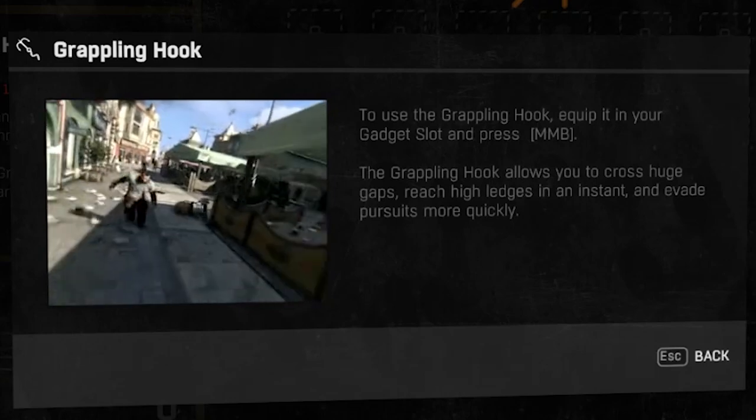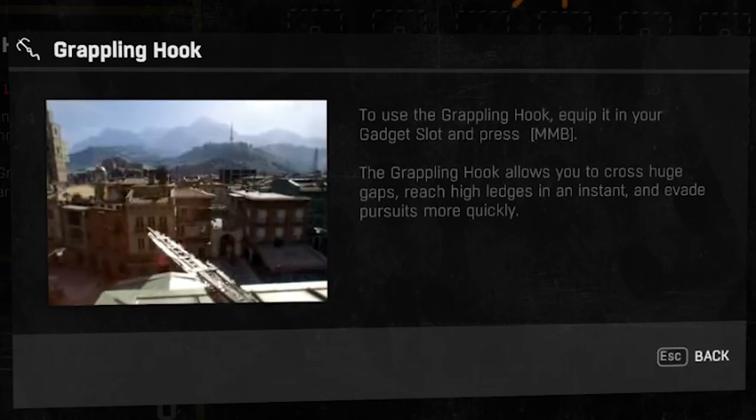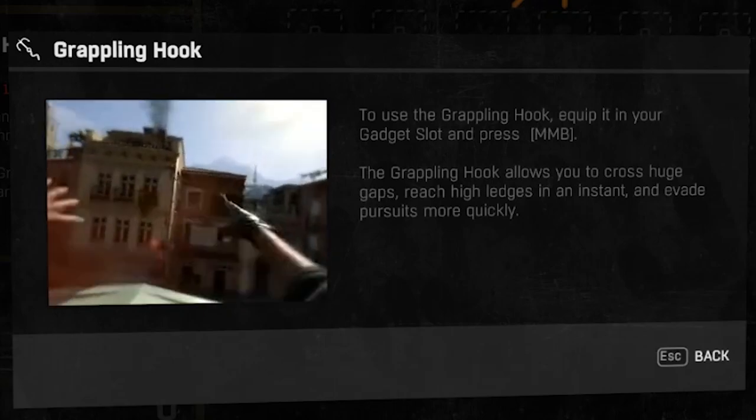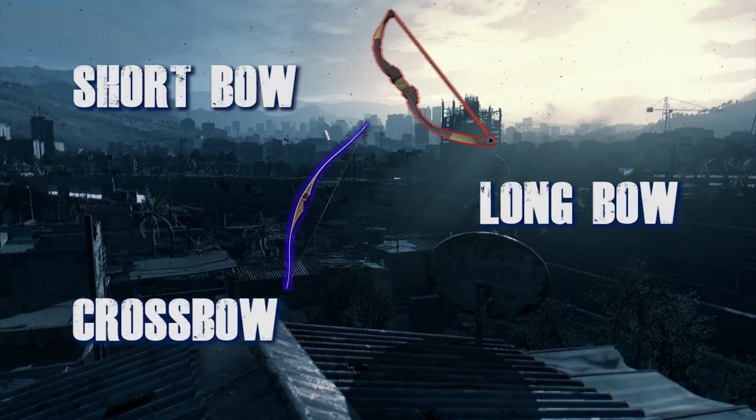Mid to long range weapons are all upcoming except for the grappling hook, which can be unlocked at survival rank 12 and helps you traverse across rooftops. Mid to long range weapons will consist of a shortbow, longbow, and crossbow.